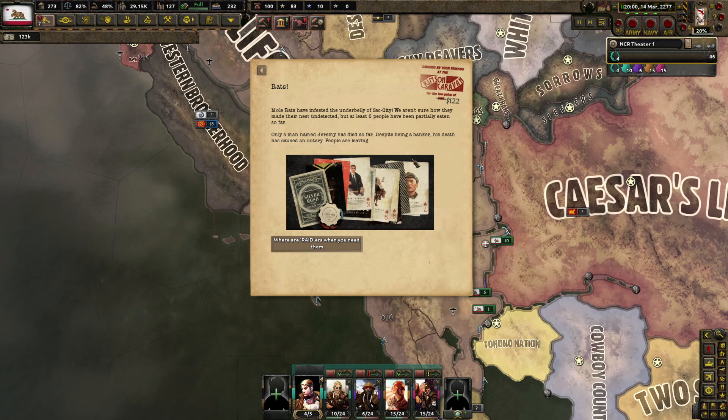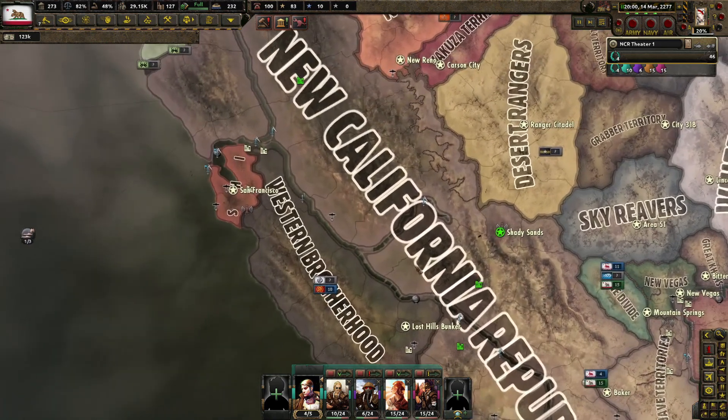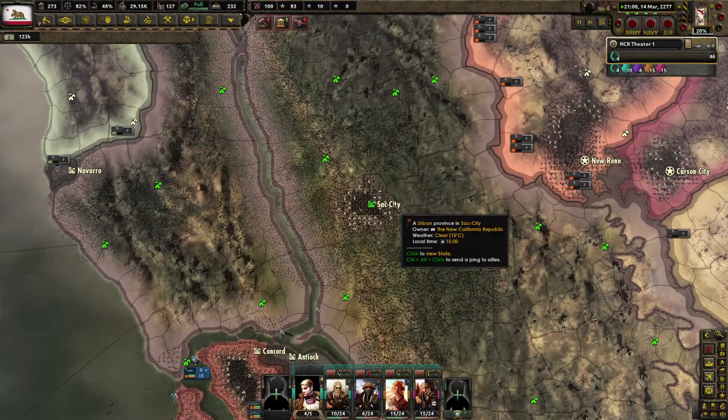Mole rats have infested the underbelly of Sac City. We aren't sure how they made their nest undetected, but at least six people have been partially eaten so far. Only a man named Jeremy has died so far — despite being a banker, his death has caused an outcry and people are leaving. We're the raiders when you need them. Mole rat damage for 60 days in Sac City.